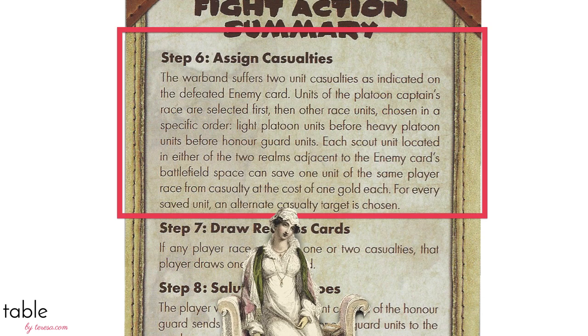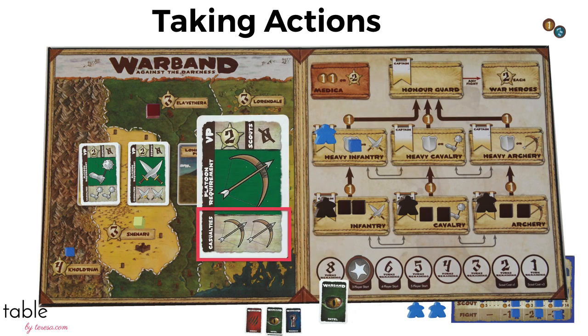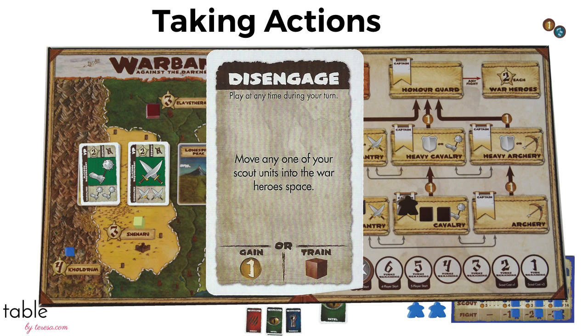Now we assign casualties — that's deaths. There's a six-level hierarchy to assigning casualties, but it's enough to know we start at the bottom of the roster and move up. The enemy card shows which platoon will take casualties; there will always be two. The mercenaries are the captains here, so they can't save their troops with gold the way other captains can, provided they have scouts in an adjacent region. Casualties are always assigned to the captain's race, so his troops are removed and he no longer has the majority. Any players who lost troops draw one redress card, which can be used later in the game.